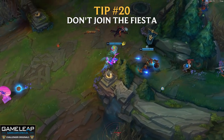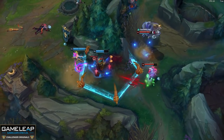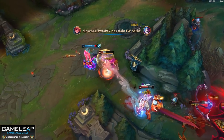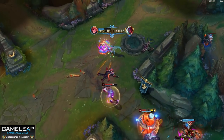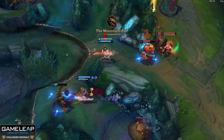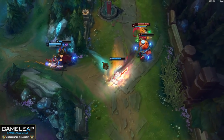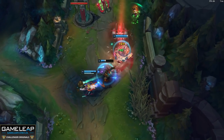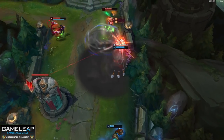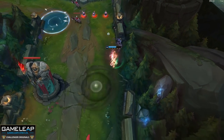Tip number 20: do not get sucked into the ARAM fiesta that happens at 15 minutes in pretty much every single elo. I know it looks fun, but if you want to play ARAM just go to Howling Abyss. Remember, we are playing for ourselves, for our own gold and experience. We want to get as much gold and experience onto our champion as possible so we become stronger, scale into the game, and have a much bigger chance of winning — rather than running mid and coin-flipping every fight for 10 minutes until one team snowballs.